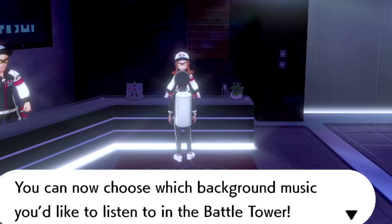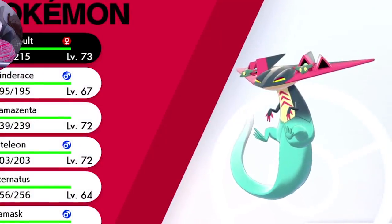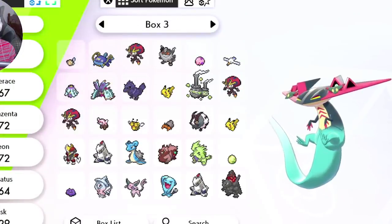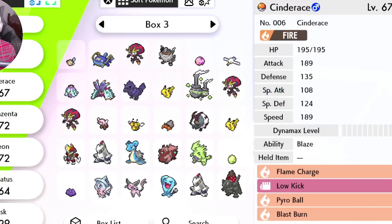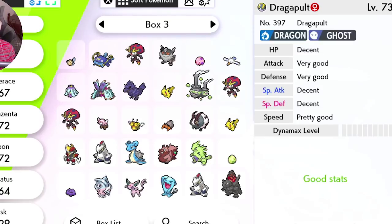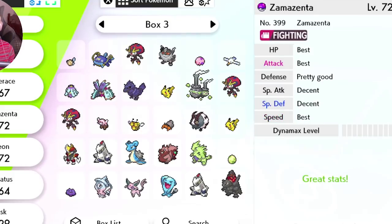You can access the Judge function directly from your Pokemon Pokedex. So go inside of it, hit R, and open that Dex. Once you're in the Dex, select the Pokemon and hit the plus button to take a look at its stats. Hit the plus button again and you'll eventually come to the Judge feature where you'll see things like decent, very good, decent, pretty good. To know if you have a perfect stat, it'll say best — you will see the word best.